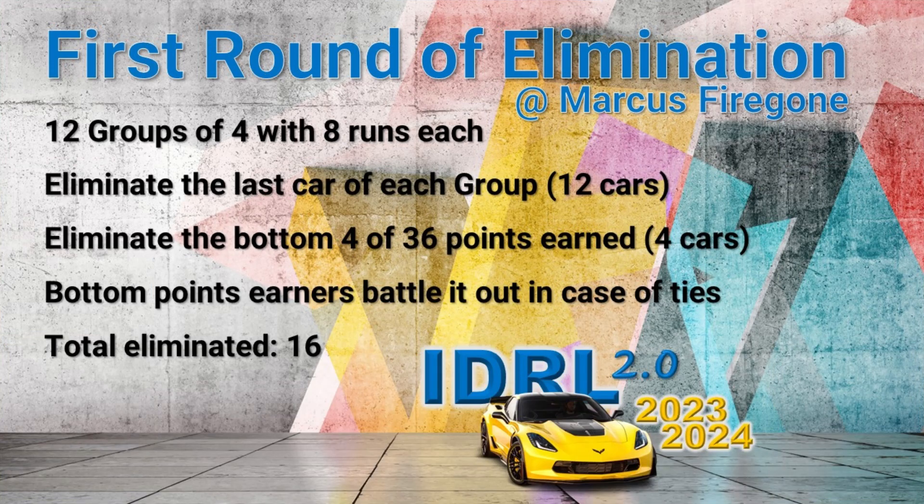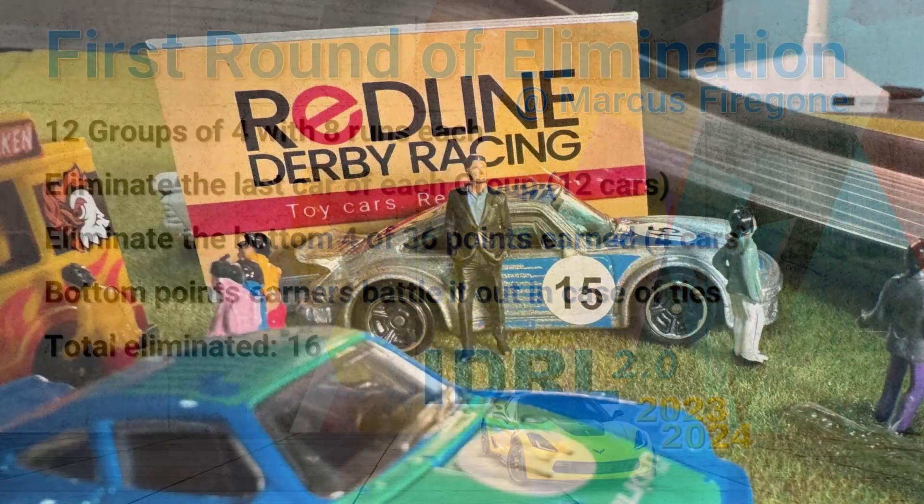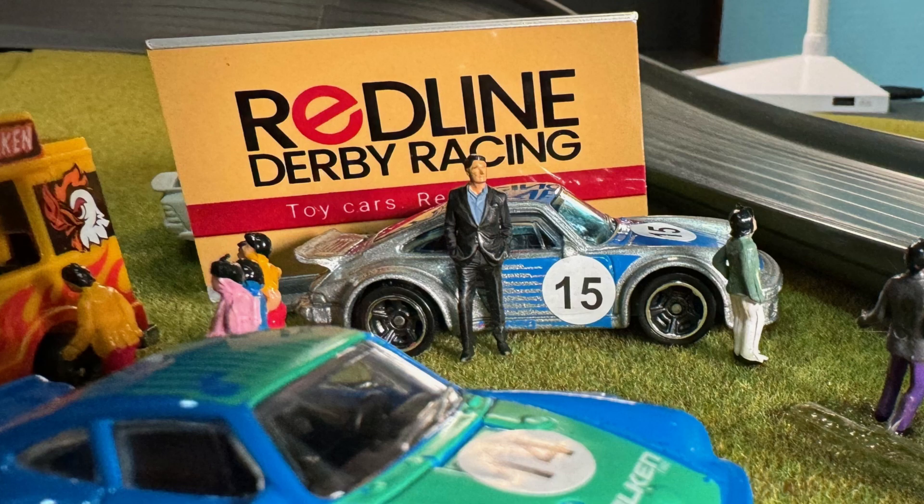On this round of the IDRL, we're going to run 12 groups of 4 cars, a total of 8 runs for each group. The lowest ranked car of each group will be eliminated — that's 12 cars — but we're going to eliminate a total of 16. The additional 4 eliminations will be the bottom 4 scoring cars out of all groups.